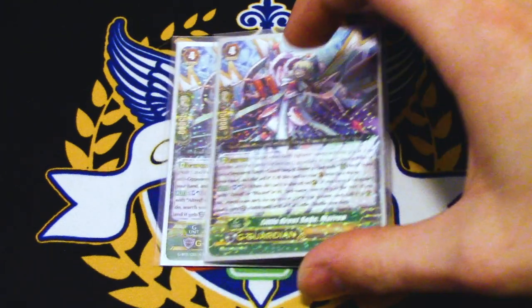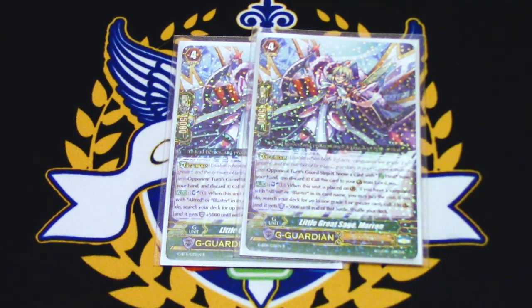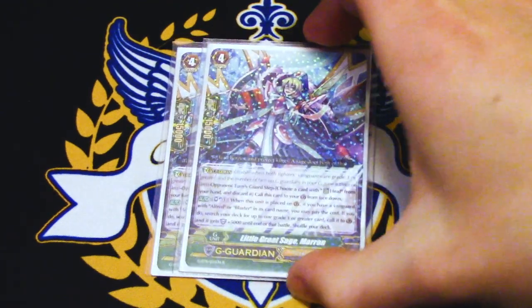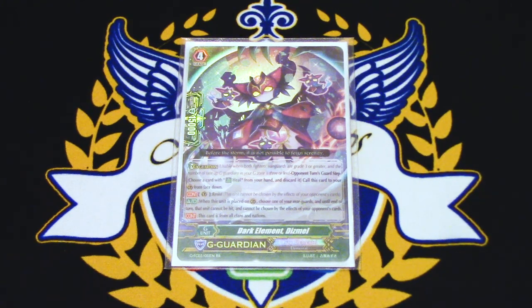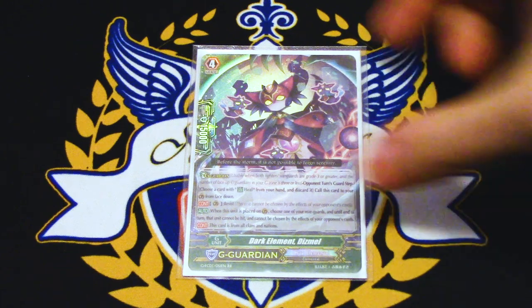Two copies of Little Great Sage Marin. Marin's skill is Soul Blast 1 when it's placed — if you have a Vanguard with Alfred or Blaster in its name, you search your deck for up to one grade 1 or greater card, call it to a guard circle and it gets plus 5 shield. So you can search out things you might not need late game like Tarna, a Lou you're not using, or you search out the perfect guard to immediately stop an attack. Thinning out your deck for triggers is also really good, and you have plenty of soul thanks to LaRouche. And last but not least, Dismal — when it's placed, you choose one of your rearguards; until end of turn that unit cannot be hit and cannot be chosen by your opponent's card effects. So it's basically Resist and it cannot be attacked. You plop this down, pick Blaster Blade, and then they have to attack your Vanguard or pass turn.